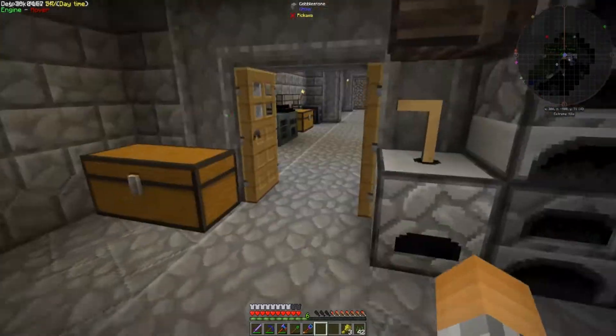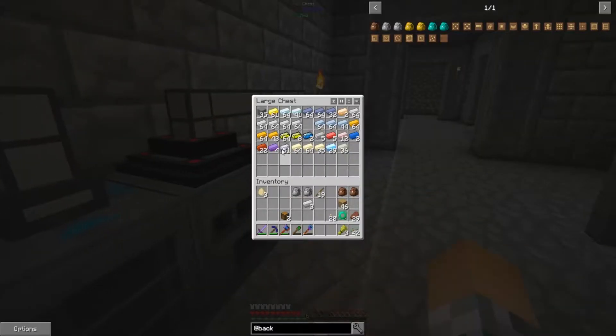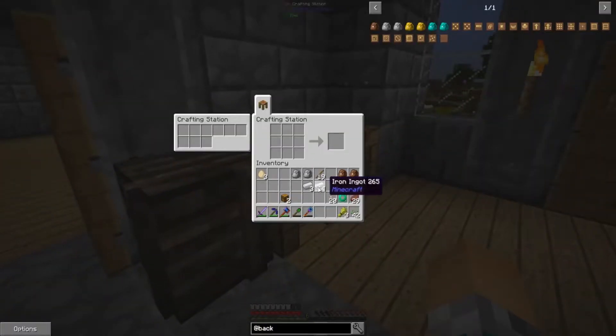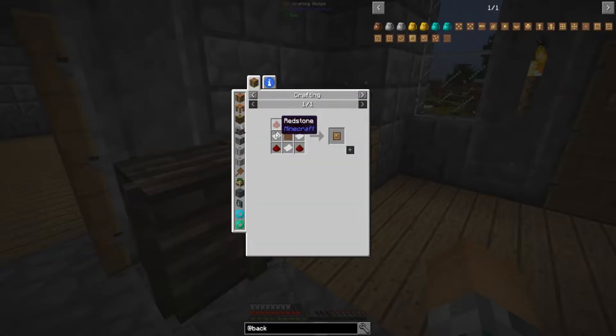Put those there, put this here and this here. Now the mining filter was redstone and paper — I don't know if I have enough sugarcane to make paper. The void filter was ink sack — I kind of need to get some paper. I'll get back with you after I find some paper.